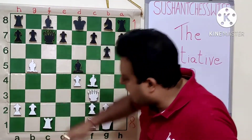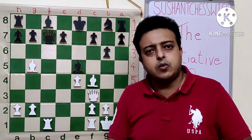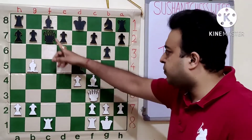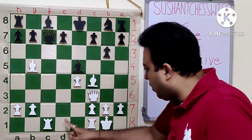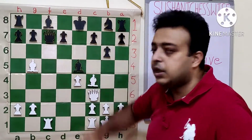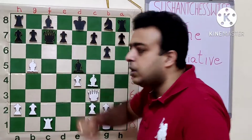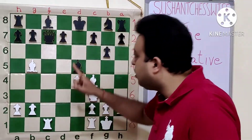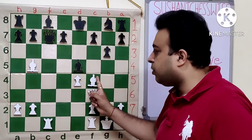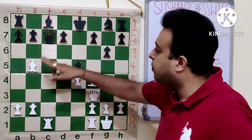At this point we can say that white's initiative has totally converted into a very strong attack. Let's check some sample lines. After Qd6, Rfd1, Qd7 — we see that Rc8 is very strong. The point is after Rc8, Rxc8, there is Rd7. We can see that Rc1 is not possible — firstly it is stopped by the bishop. And after Qd7, Bxd7, Kxd7...